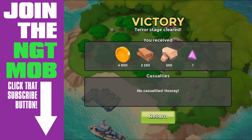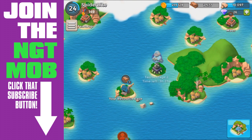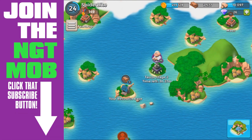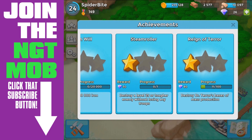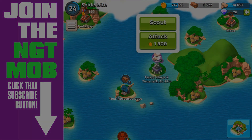If there are other base configurations, I will post those as well. I know for a fact there are different base configurations on the volcano base. So that is Dr. Terror stage 1, island base configuration 1 we'll call it. We'll catch you next time — spider out.